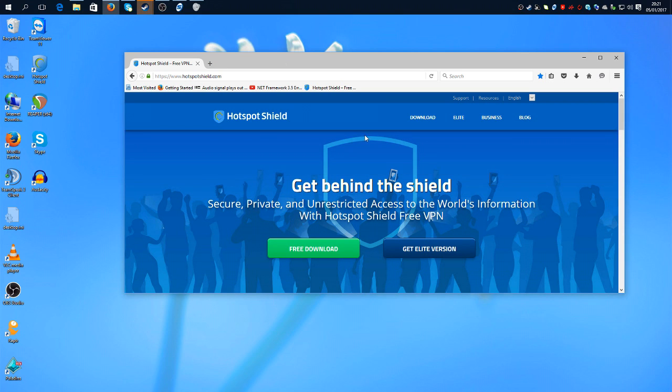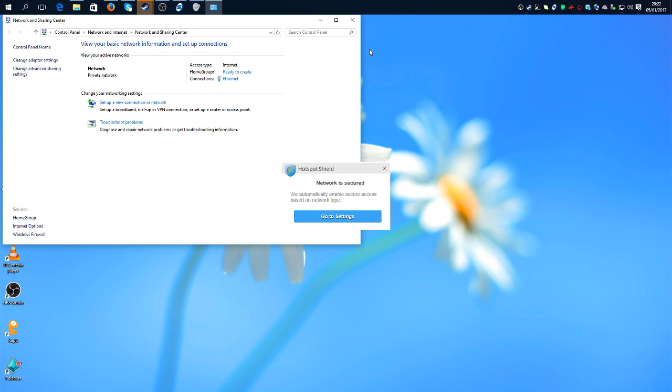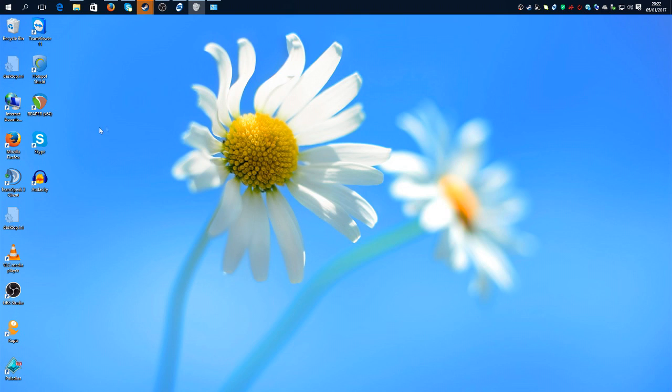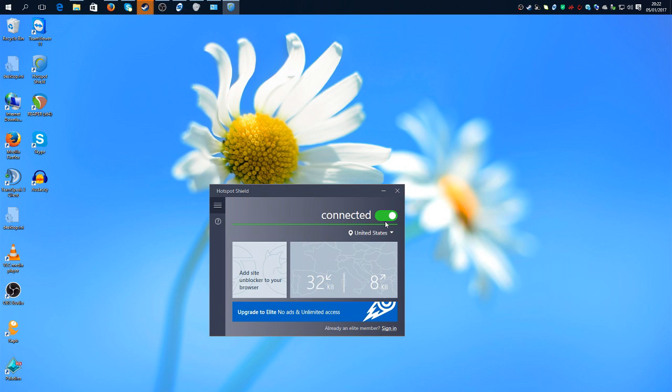You may get some errors in Windows related to .NET Framework, so if you have any problem with that, check my video in the description — there will be a solution for it. One more thing: don't forget to disable the firewall, then launch Hotspot Shield, make sure it's connected, leave the country setting as default, and then launch the game. This time the game should work.